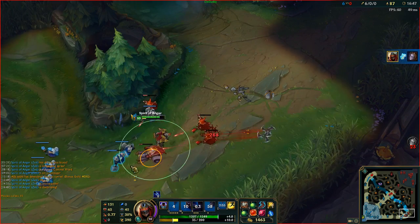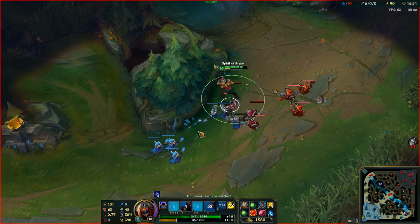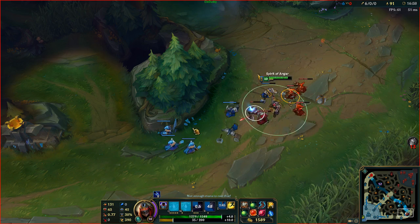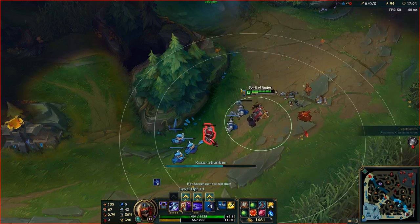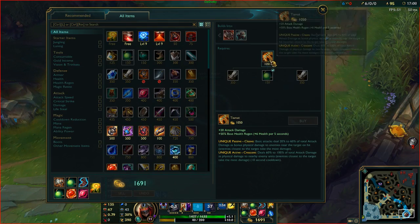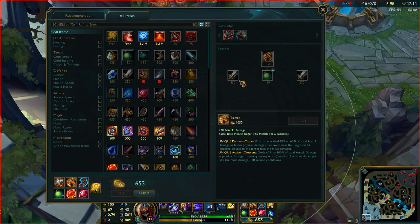Another really useful thing with this script is having the health bar showcasing how much damage you'll do, and also if you can almost kill someone — in the top left it will show that the champion you're going to kill is dead. Which is probably 99% accurate. I've had the odd time where sometimes it doesn't work, but other than that it's honestly always right.